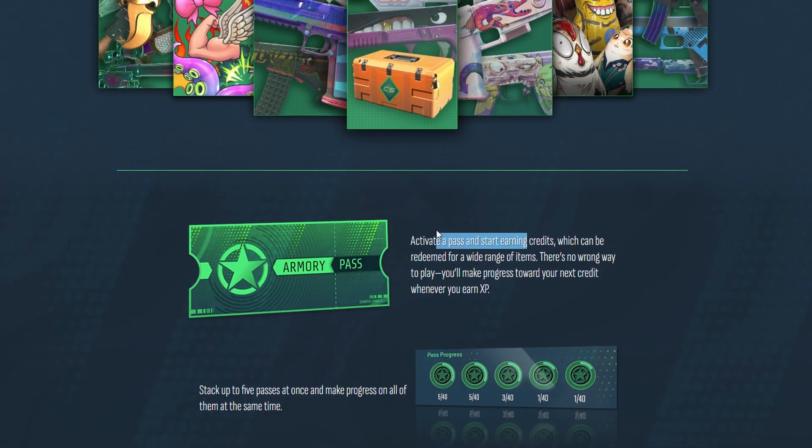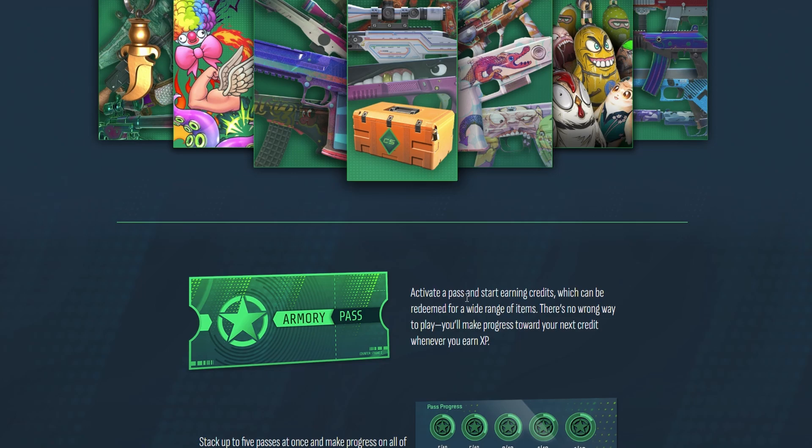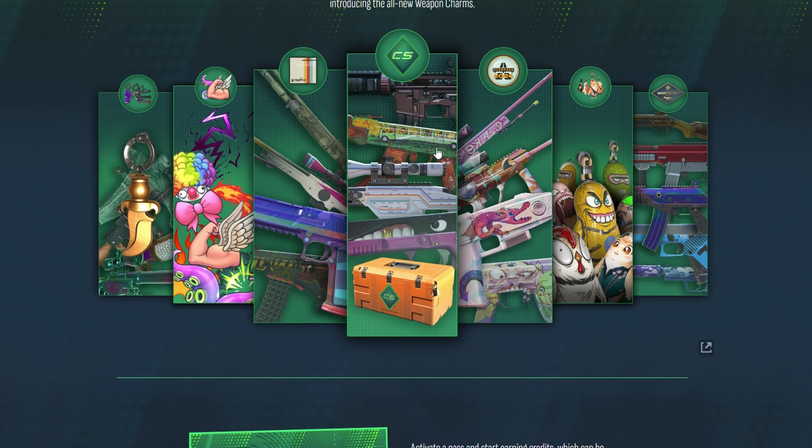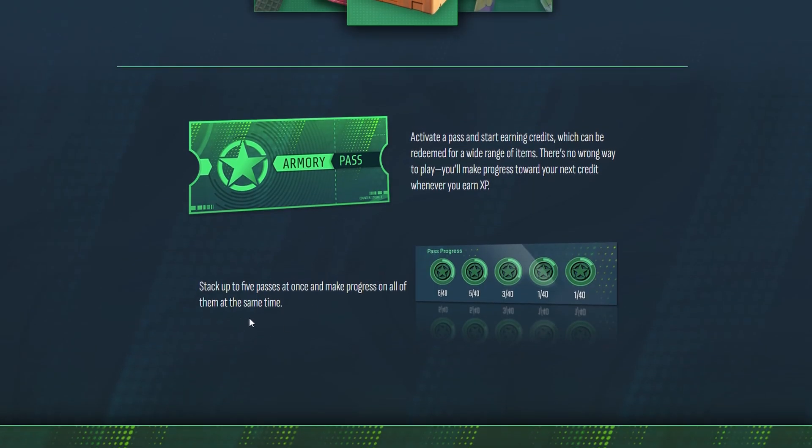Activate a pass — not an operation pass — and start earning credits which can be redeemed for a wide range of items. There's no wrong way to play; you'll make progress towards your next credit whenever you earn XP. This is very weirdly worded. You can stack up to five passes at once and make progress on all of them at the same time. That's huge if true.